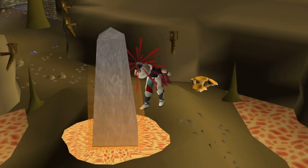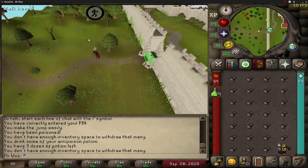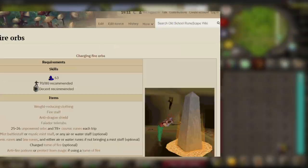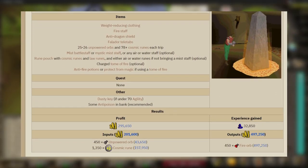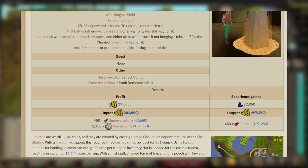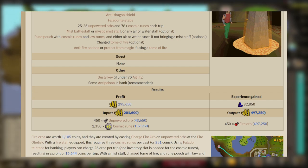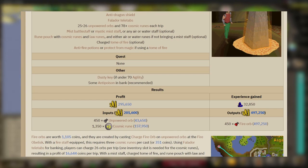Today I'm going to be charging fire orbs in Taverley Dungeon for one hour. This is a members-only spell which requires 63 magic, and according to the OSRS wiki you can make around 295k GP per hour as well as 32.8k magic XP per hour. It's not the best money maker in the game, but if you're short on GP and want easy fast profit, give this a go. You can charge around 450 fire orbs an hour according to the wiki.